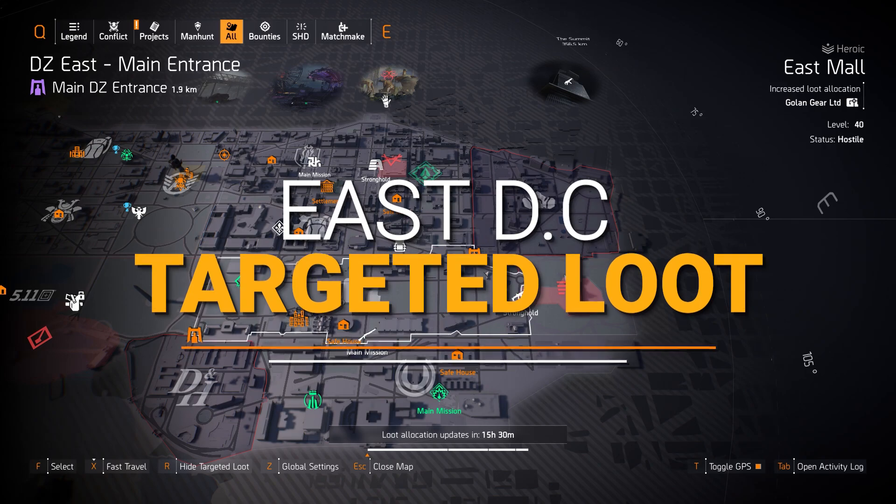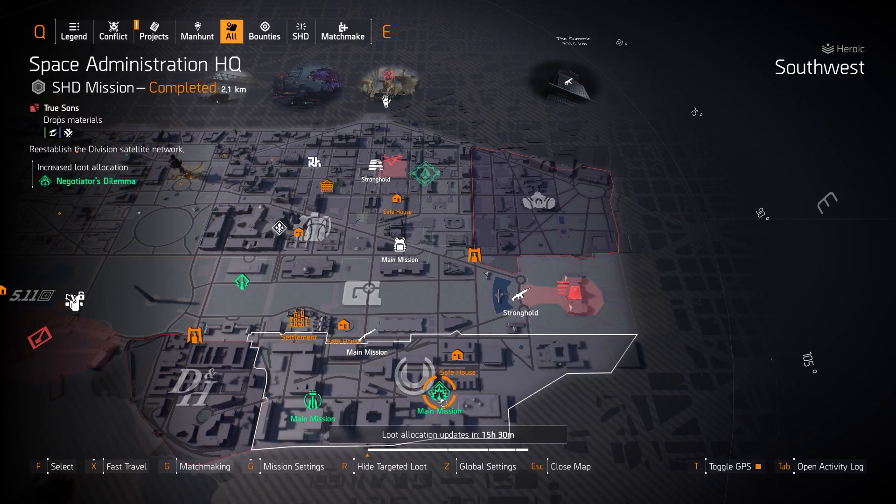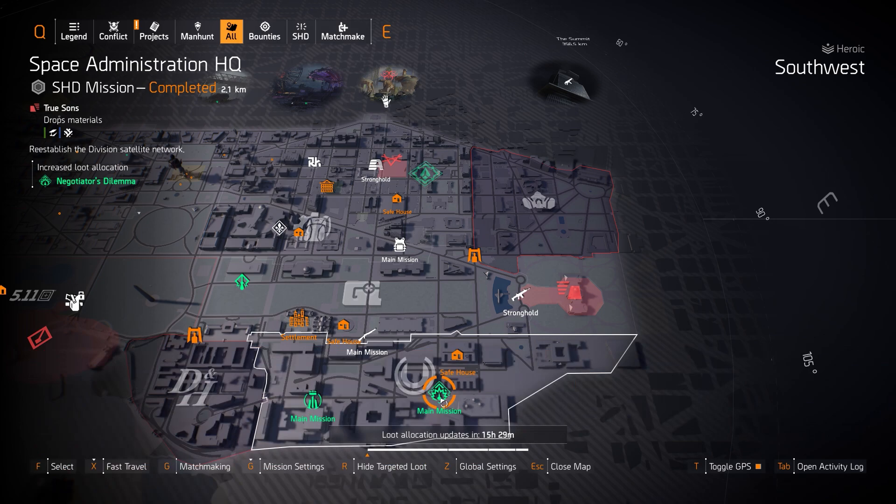Alright, East Side target loot highlights. Starting with gear sets — Negotiator's Dilemma first at Space Administration HQ. I have a great double LMG build in the top title card or pinned comment below. It's four pieces of Negotiator's Dilemma, the Coyote's Mask, and Grupo Slumbero Gloves if you're running an AR or SMG, or Contractor's Gloves if you're running LMGs like the Pestilence or the Bullet King. It's a great crowd control DPS build — I highly recommend it.